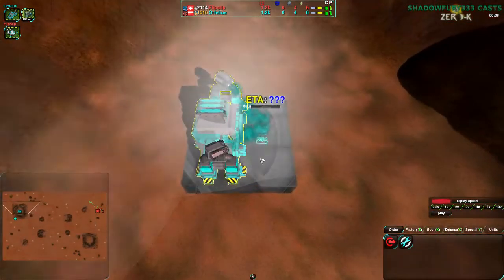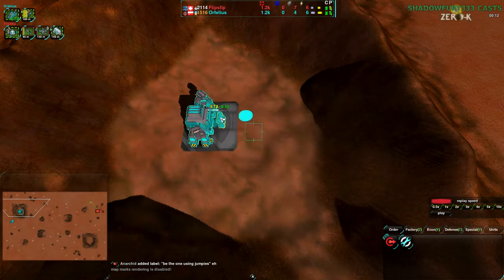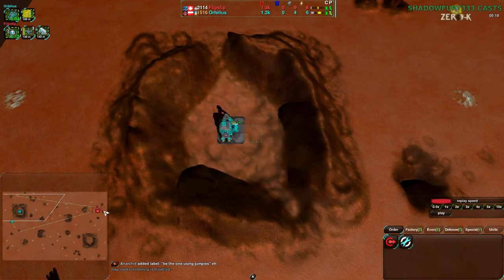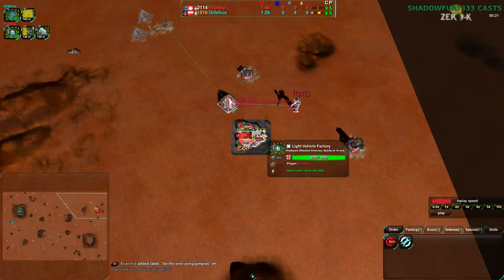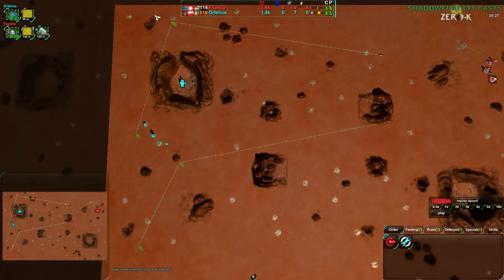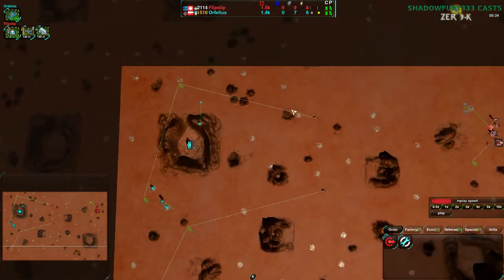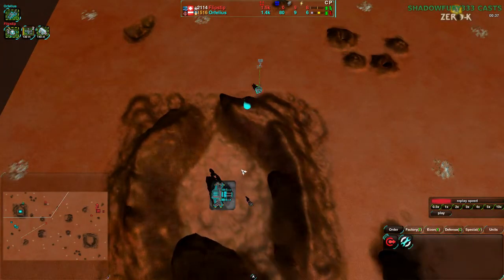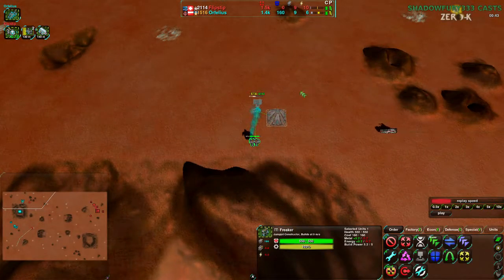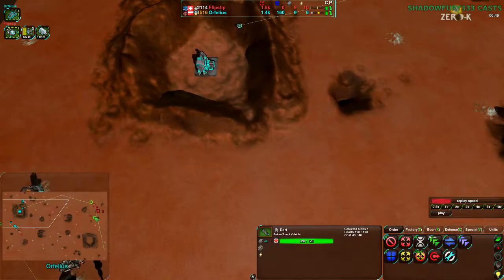Let's see what plays out. As we notice, Orphelius has gone for a jump-bot factory in the middle of this crater. This is unprecedented, at least in my experience — I have not seen a player actually do this. Ever. On the other hand, Flipstep is going for a much more typical light vehicle factory, starting out with a couple of Darts, going for scouting to figure out where Orphelius has gone. Curiously going over to the north-west just in case Orphelius has gone for cheese, because that is a thing which has happened by Orphelius on this map. And now, a new kind of cheese — jump-bot in the middle of this crater.